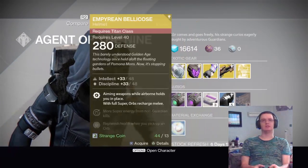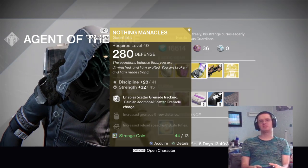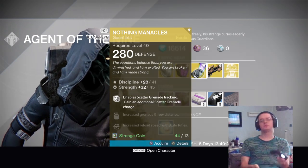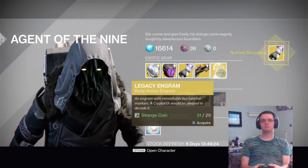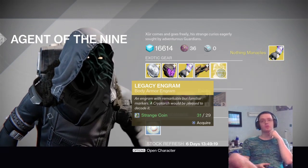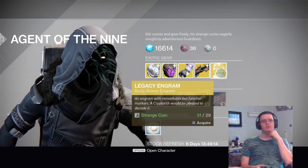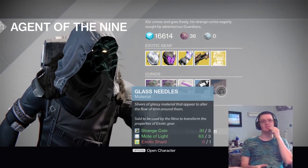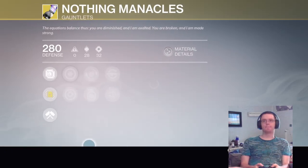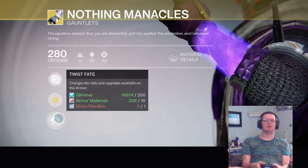I am personally going to get the Nothing Manacles — just having scatter grenades that track sounds pretty cool. The legacy engram you can get, but it's just going to give you year one gear. If you want year two, you'll need about 150 legendary marks. Glass needles — you need those to switch up perks, but it takes an exotic shard so I don't think it's worth it.